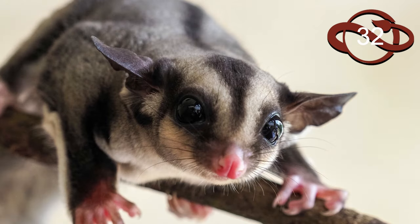Next is the sugar glider, another mammal that I think would work really well in the walkthrough exhibits. These guys are adorable and would be another unique species to bulk up our Oceania representation. Since they're popular as pets they might even work in a petting zoo or children's zoo setting.